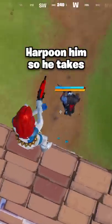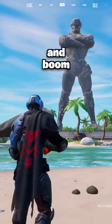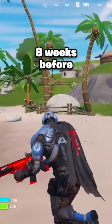Crank a few 90s, harpoon him so he takes fall damage and is eliminated. From there, use Mystique's built-in emote, and boom, you're now the Foundation 8 weeks before he officially releases.